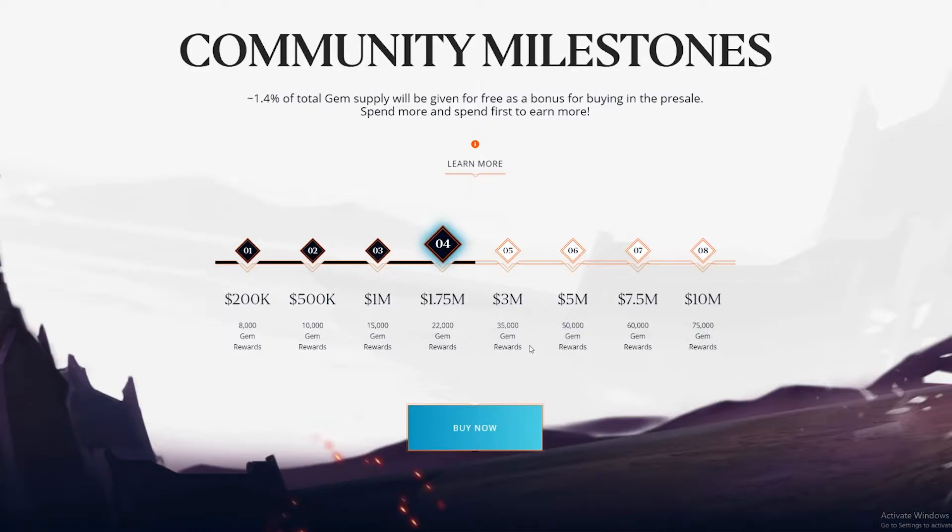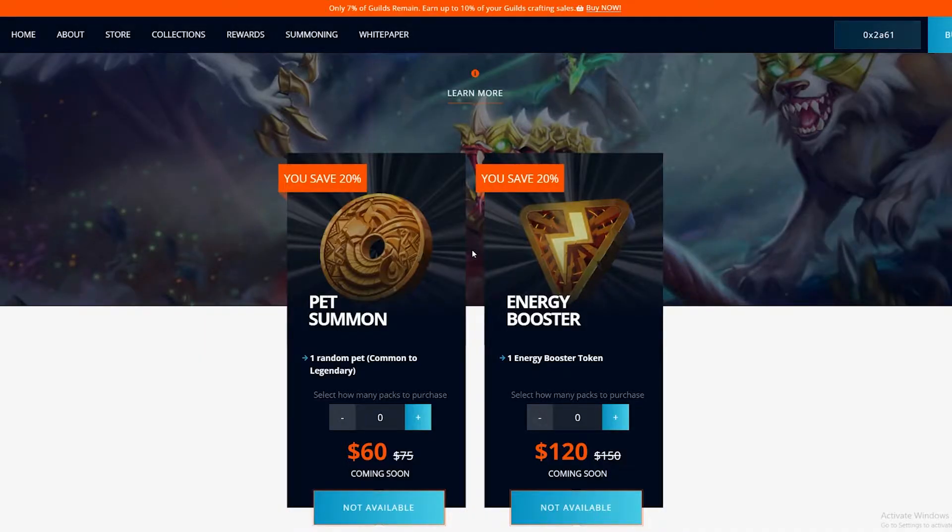Besides buying the characters on the first sale — I think the legendaries were only sold at the very beginning — we also have pet summons and energy boosters. When the game releases and you get a pet, the pet will do one of three things. I'll leave a link to the Medium article below so you can see what pets will do exactly.